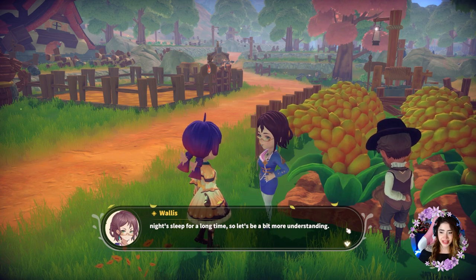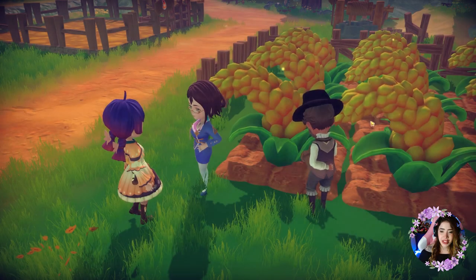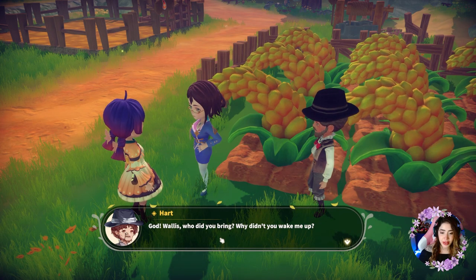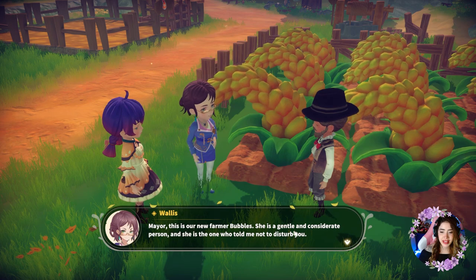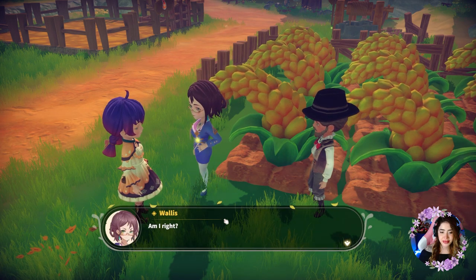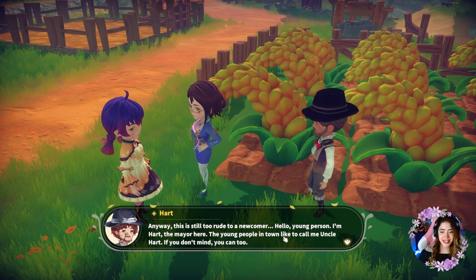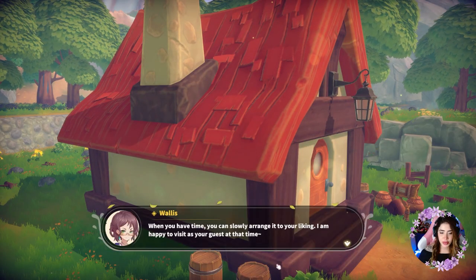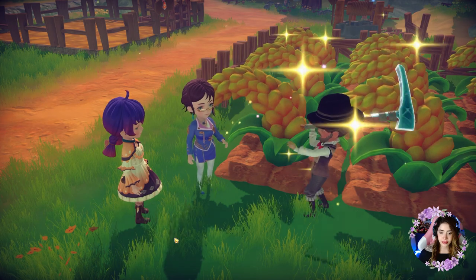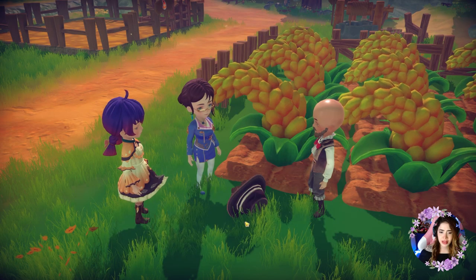Someone is sleeping on the job. She's asking for forgiveness. I'm skipping through some of the dialogue because it is taking a little bit long. So he's 'Uncle Heart' — and this is our place, home sweet home. His hat fell off.